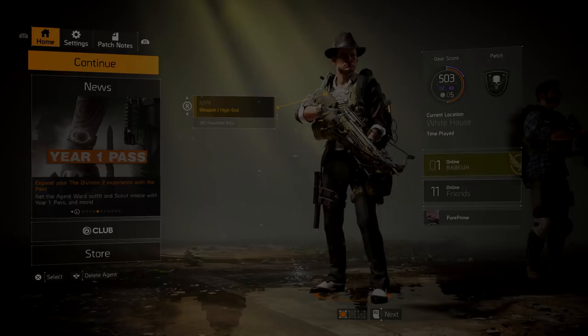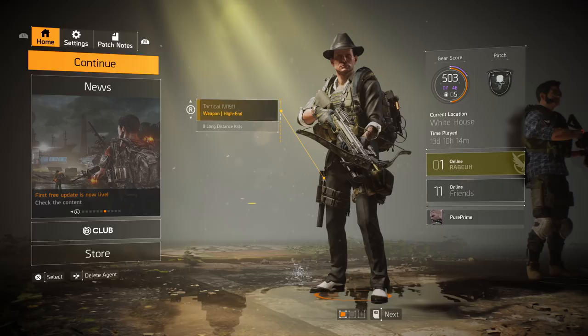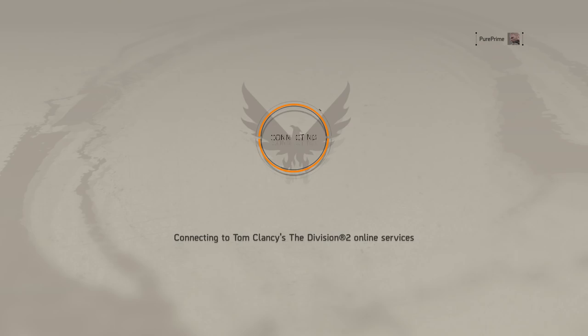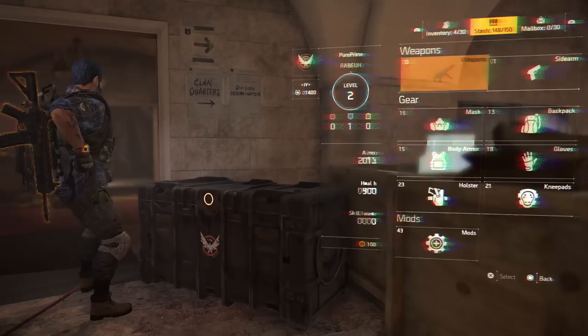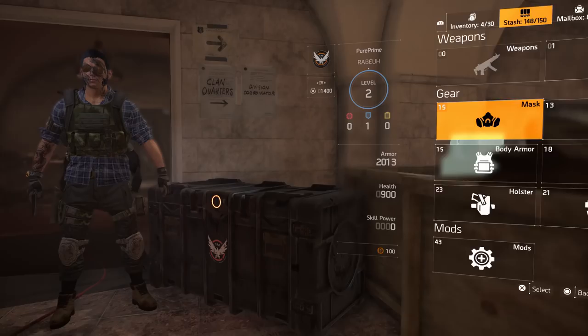First we need to go and create a new character. No worries, you don't have to go through and play all the way to level 30 — just the first part. Go to your new agent and connect it. After you've played the intro, you will see you can enter your stash, and you will see the stash from your main character, like you see here.